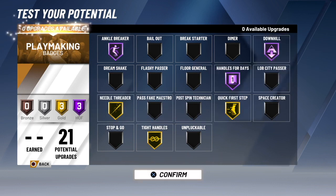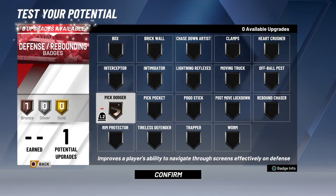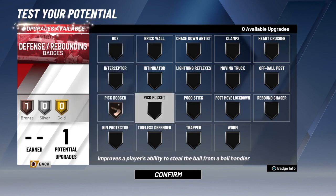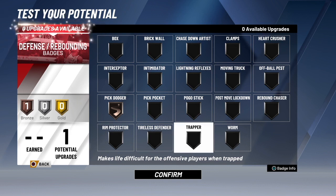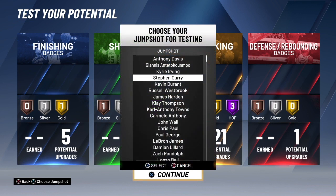For defense badges, since you only have one upgrade I picked pick dodger, but over time you'll get more badge upgrades. I'd also get box out, pick pocket, tireless defender, trapper, clamps, and off-ball pest, because those badges help you stay on your man on defense. Pick dodger is great to start with for a guard because they're going to be calling a lot of picks, and pick dodger helps you get around them — as long as they don't have brick wall.